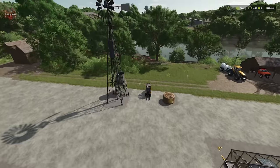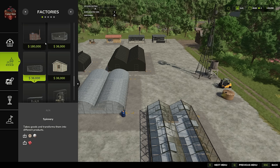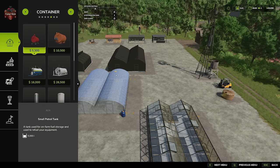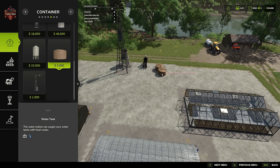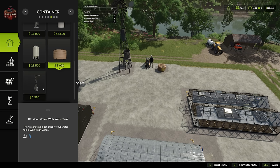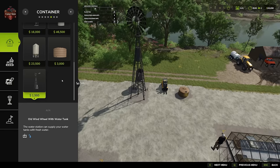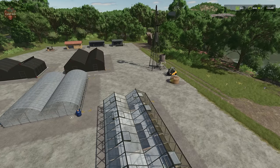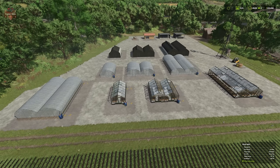For the most part, greenhouses require water. We can get water from two different options: a water tank for three thousand dollars, or a wind wheel water tank for fifteen hundred dollars. Both are water triggers and can supply water if your map has no other water source provided.